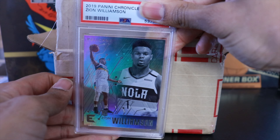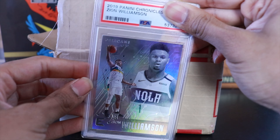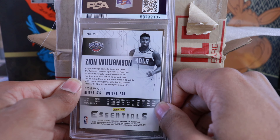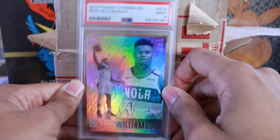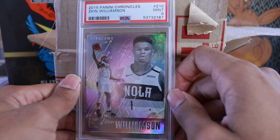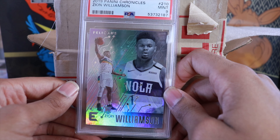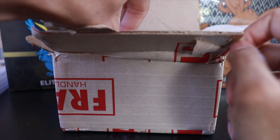Moving on to some basketball cards — more than I expected. We have a 2019 Panini Chronicles Zion Williamson rookie, a very cool looking card, and we got a 9 for Zion. Chronicles is a cheaper product so you really want the 10s if possible, but a 9 for a player like Zion is still pretty good. I'm not a huge Zion believer long-term — I think injuries are going to riddle his career and he's the wrong size for his position. Let me know what you think in the comments.